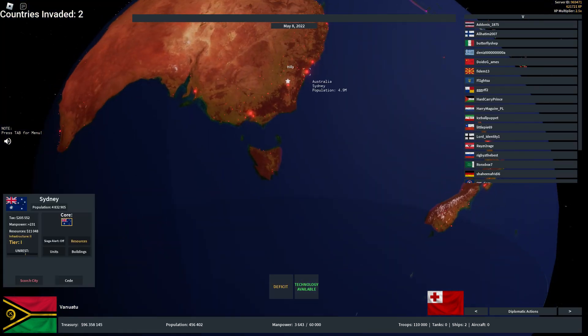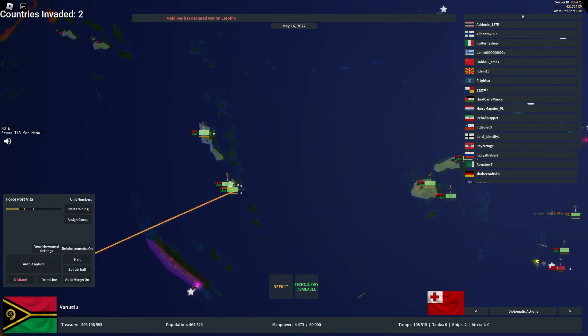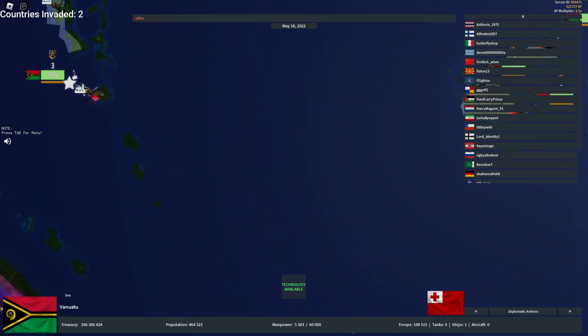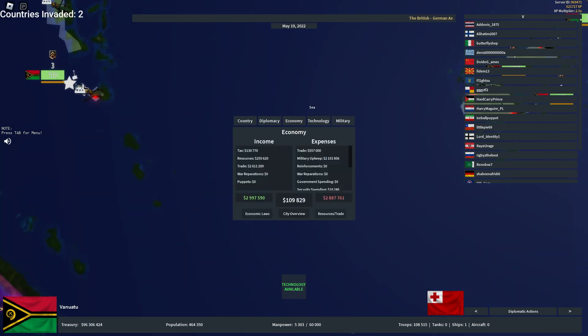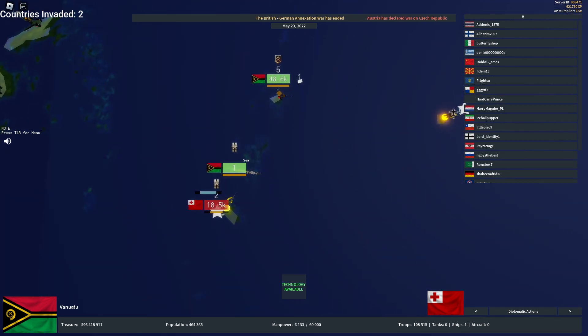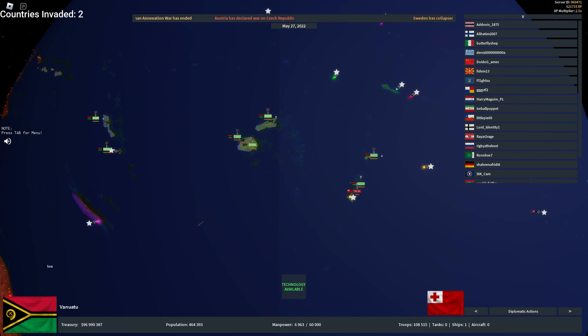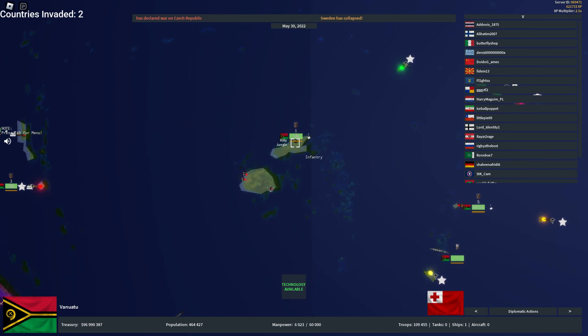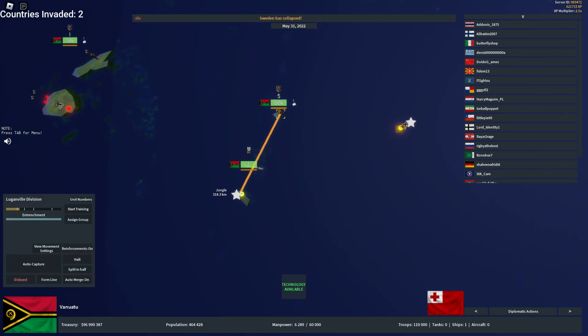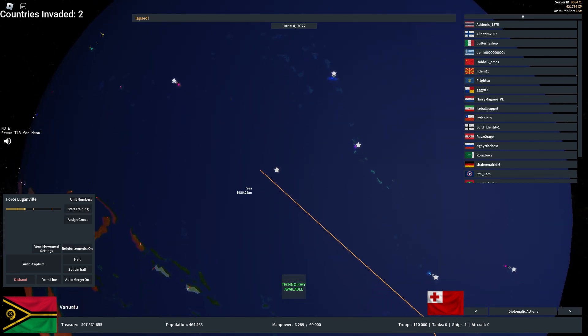I think Australia left the game, so I'm actually in the clear now — that's great! I can get rid of these submarines since I don't really have any threats anymore. Five minutes left on the timer. I'm going to quickly try to get some more countries — getting rid of all my artillery, combining my infantry, and just going on the attack. I'm going to go for Micronesia next.